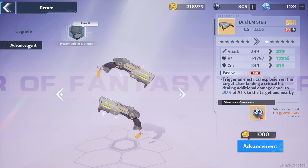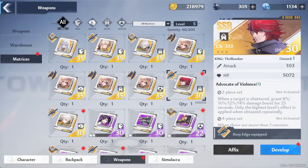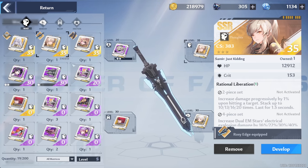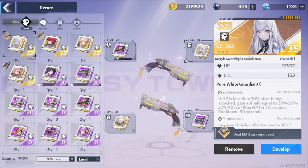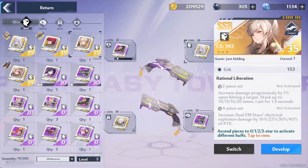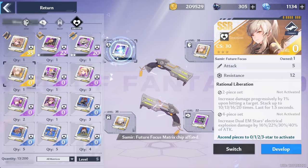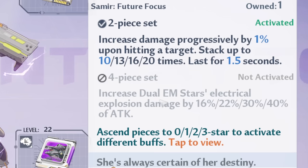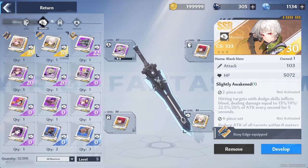All out of summons but we did get a couple of interesting matrices. We could have a two-piece King set — when a target is shattered, grant 8% damage boost. That sounds good for my Rosy Edge, which already has one piece there, so may as well affix that in the other slot. That's going to replace the other Samir I have, and we can make a two-piece Samir set as well. We switch that and develop it as much as we can. The four-piece Samir set increases Dual EM Stars electrical explosion damage, so yeah this set can't really be used with anything else. Nice — we have a couple of two-piece sets now.